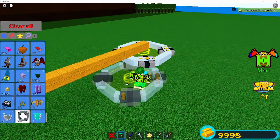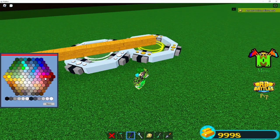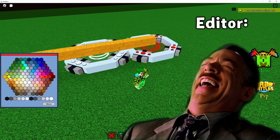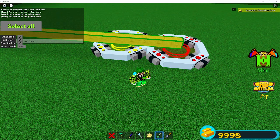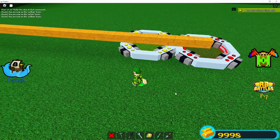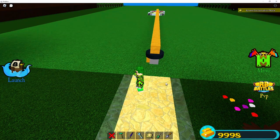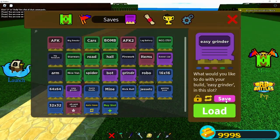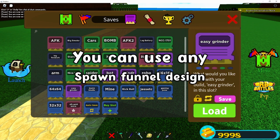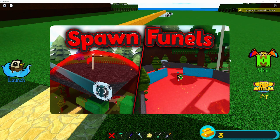Now place another portal right next to it. Make the portals different colors — I'm gonna use red and yellow. Make the portals' collision off, and you can also collision off the wood block as well. Now let's put a lever on the nearest spot we can to the spawn, just like that. Now is the time to tell you — you can use any spawn funnel design. I'll link a video in case you can't afford this one.